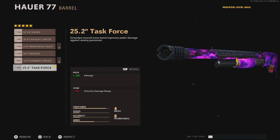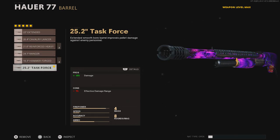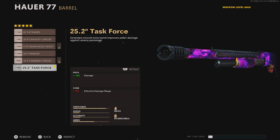For the barrel, this is your choice. You can either run a 25.2-inch Task Force, or you can run a Cavalry Lancer. Both are really good, so it depends on if you want to be able to one-shot all the armored zombies, or if you want to deal more damage to the non-armored zombies. If you want more damage towards armored zombies, run the Cavalry Lancer. If you just want bonus damage for the bosses and the normal zombies, put on the 25.2-inch Task Force.